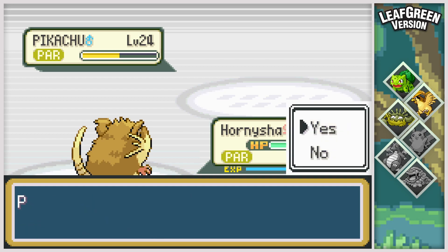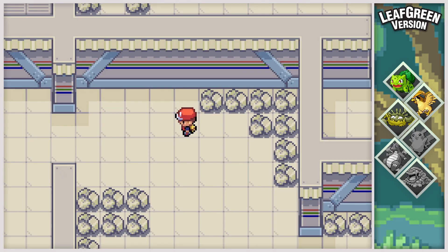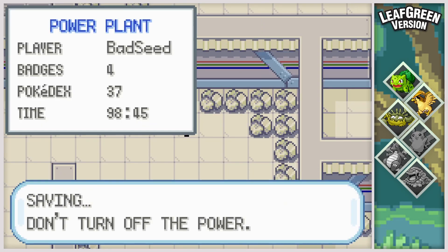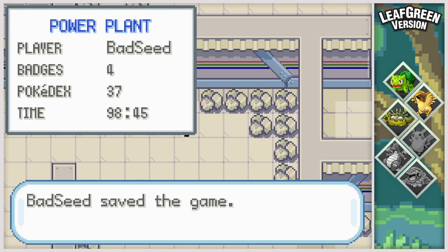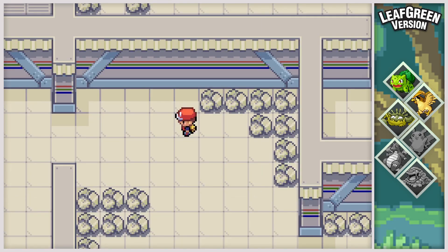I'm so happy I got this pretty quickly. I will nickname it, but not right now. I usually just like to save right away when I don't know what I want to name my shiny. We saved. And yeah, it's in the PC, so I'm going to make a quick cut and then I will be back when we're at the PC.